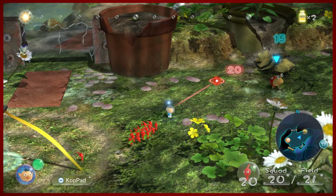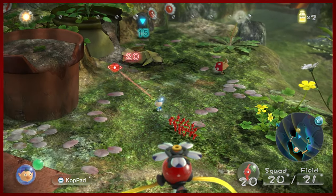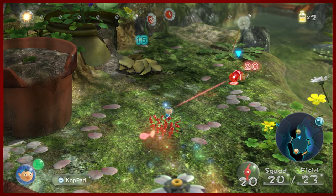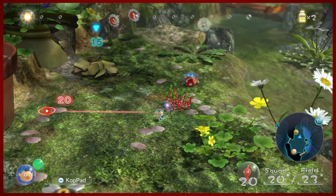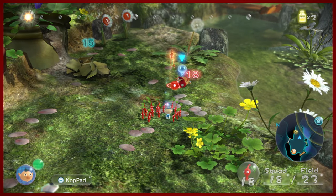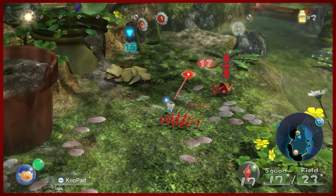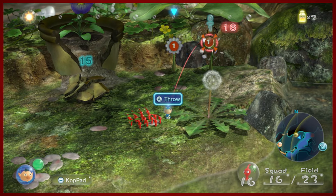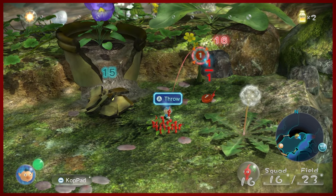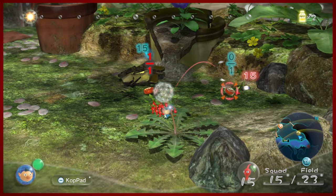We've got an enemy here — the Dwarf Bulborb. We can ruin its day. If you rush enemies, especially the small ones like that, you'll have a better shot at taking them out. You gotta be careful with those guys, because they will eat your Pikmin. And if your Pikmin gets eaten, they are done. That's all you get.